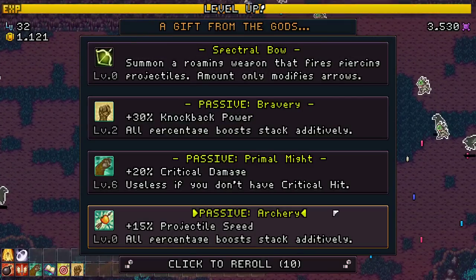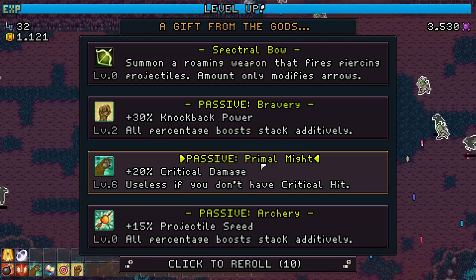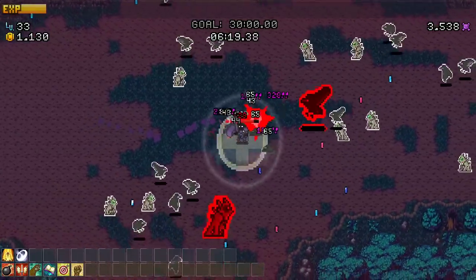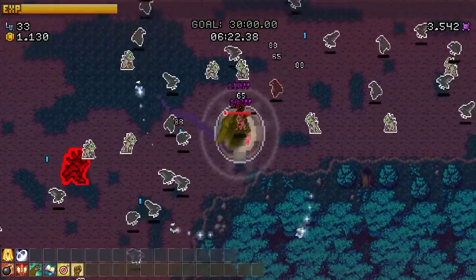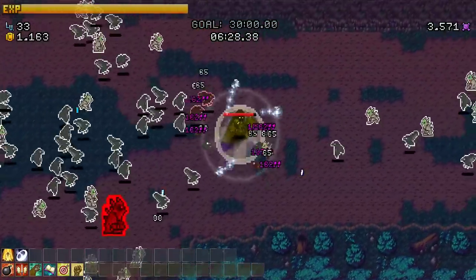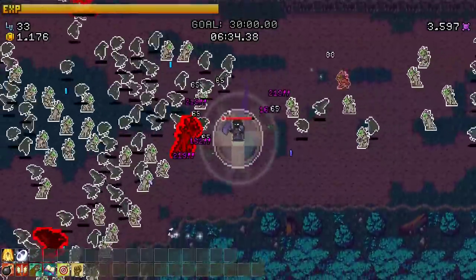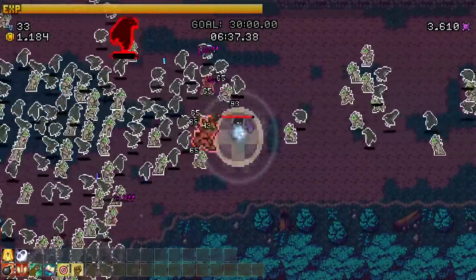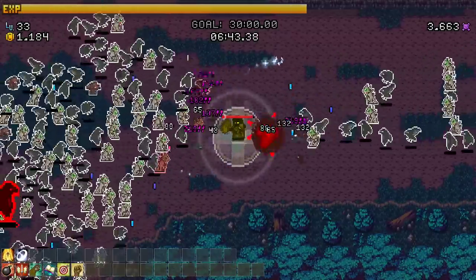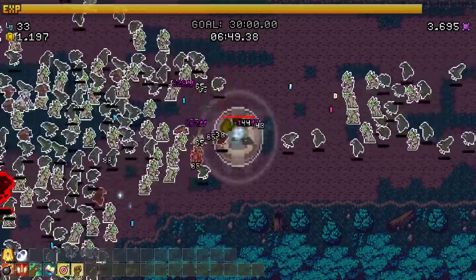More knockback power, more crit damage - I think crit damage. Need to be instant-tapping these guys when we crit them. Probably not critting often enough - that's the main concern. They're really closing in on us. Is standing still my best bet, as boring as that is? Kind of means it's working.